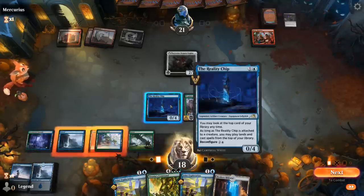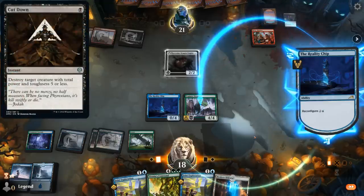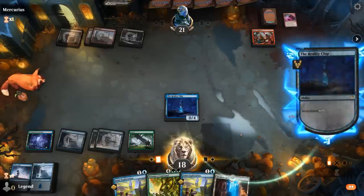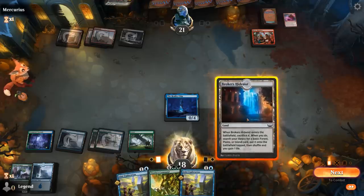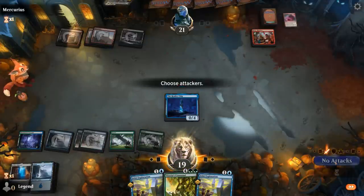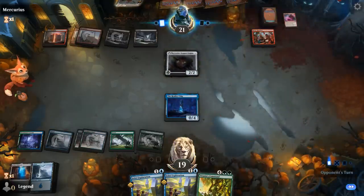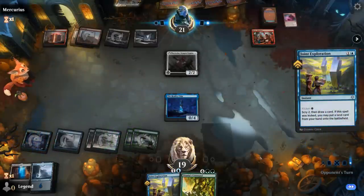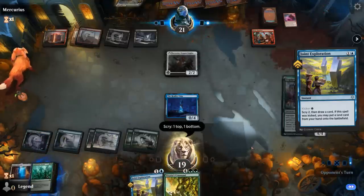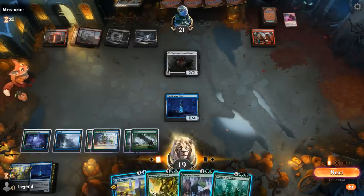Reality Chip — go for a blocker, not the most exciting. We prefer Stomper still. Keep the Coast untapped to represent more instants and get an Island. Hope to draw a land next turn so we can either Command or play a Stomper and have them both be able to attack and block. Opponent moves to combat — we'll take it. No creatures in their first main phase to enable Beastcaller. We did draw a land, so Titania's Command is an option — make Bears, add counters to the team, or search up lands to enable Stomper, or we can simply play Stomper and Reality Chip, then next turn Titania's Command.